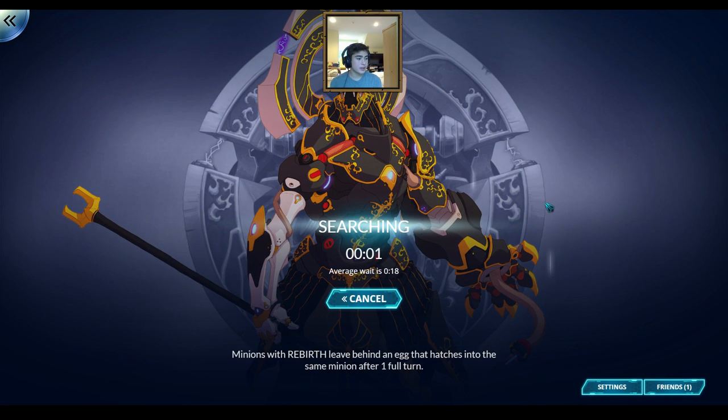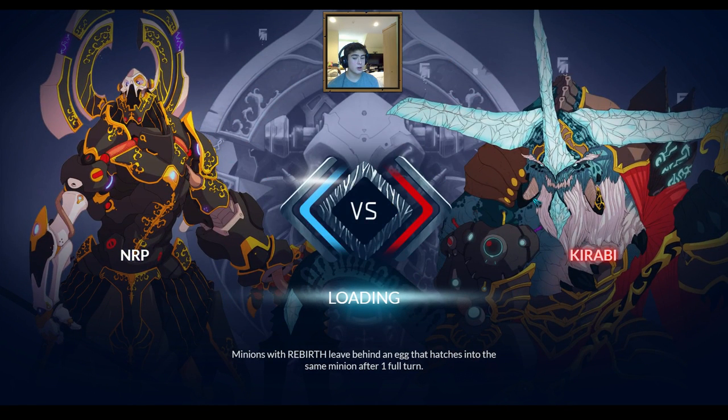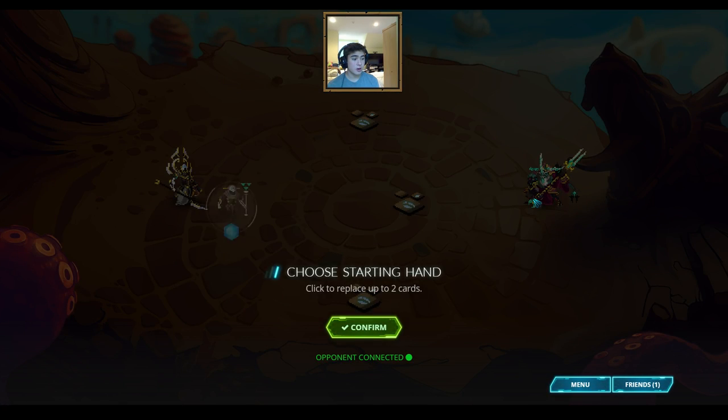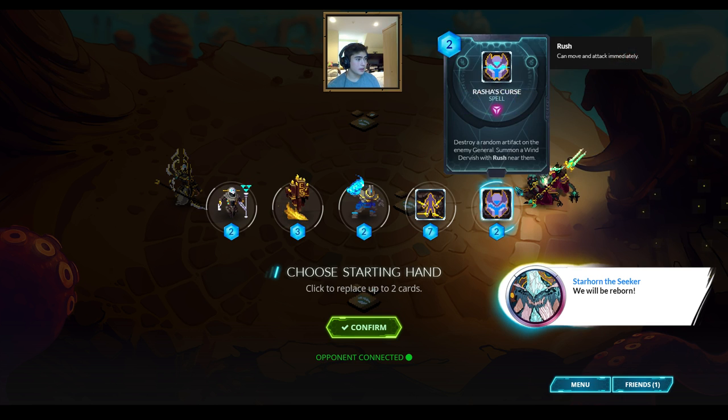I opened a couple of spirit orbs and got a legendary, and also got another legendary from some kind of achievement that just popped up on my screen. It's always good to get expensive cards because even if they don't slot into a deck right now, you can disenchant them to make cards you need, or they go a long way toward eventually completing a set of cards, which I want to do.